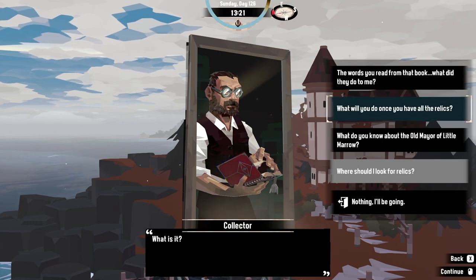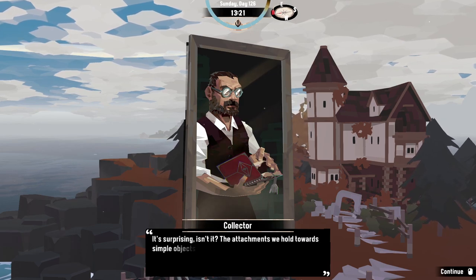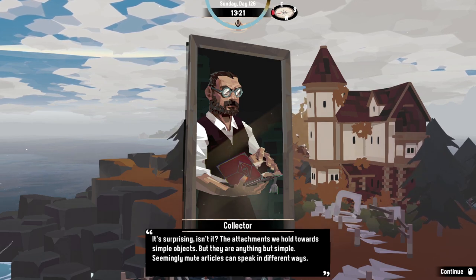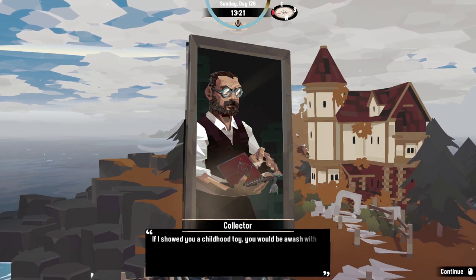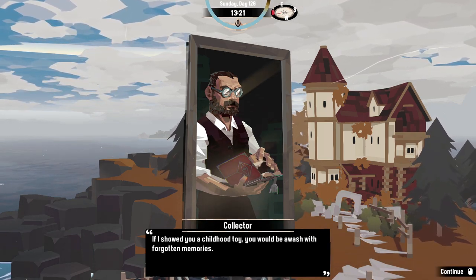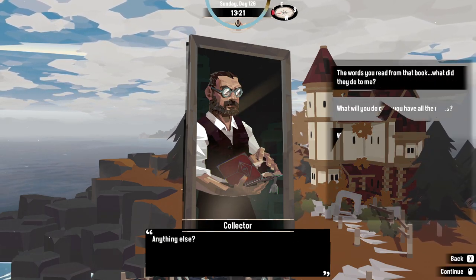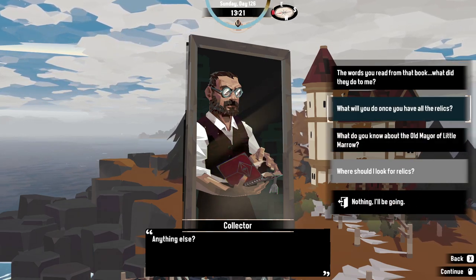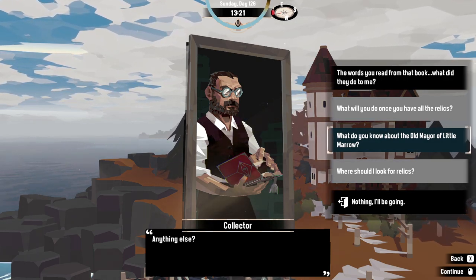The Collector ponders: 'What will you do once you have all the relics? It's surprising isn't it — the attachments we hold to our simple objects. But they're anything but simple. Seemingly mute articles can speak in different ways. If I showed you a childhood toy, you'd be awash with forgotten memories. I hold the power to recall what was once lost.' Oh — he wants to get back Julie. He's trying to resurrect Julie.